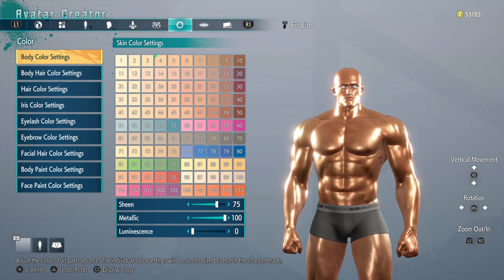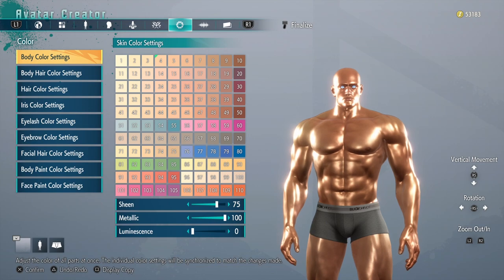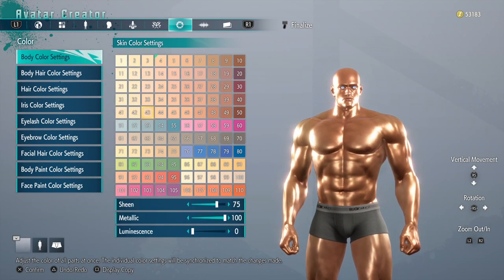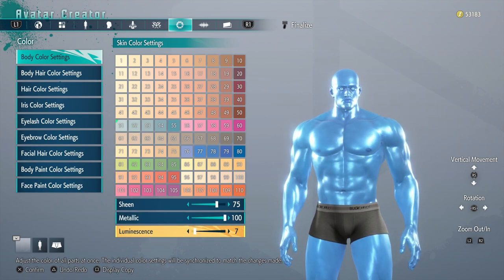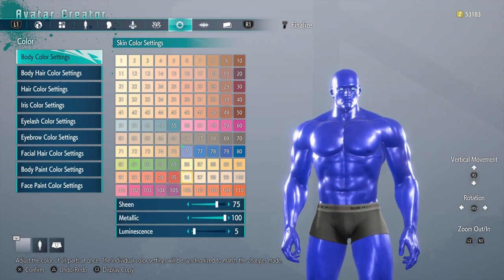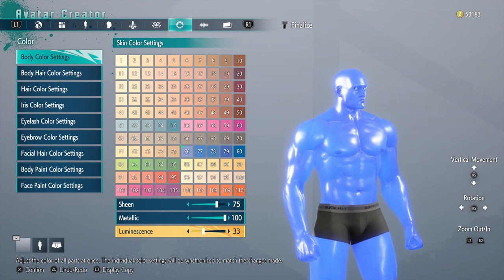We're going to go with preset 18, the very last one for the body preset, and then we're going to remove all of the body makeup they already have set up. For the body color, I went back and forth a bunch of times because I wasn't sure what shade of blue to do. I at least went with one of the bottom ones and turned it up a little, so he's glowing in a way, but it kind of made him look like Dr. Manhattan. So whichever blue works for you, let me know which one you went with.